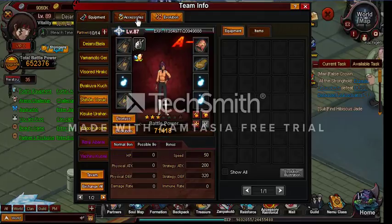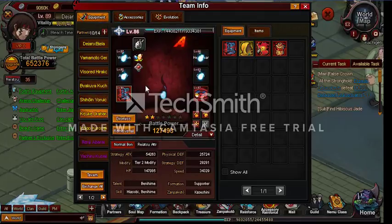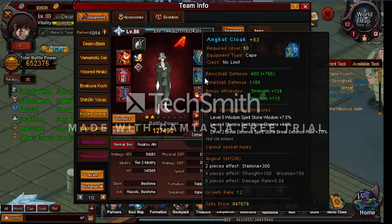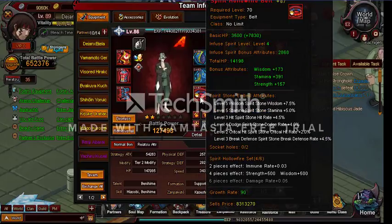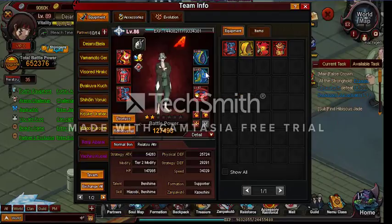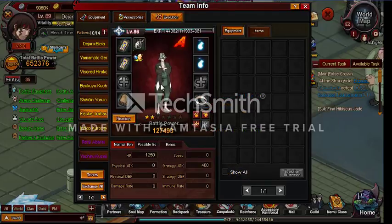Let's see — do I have Evolution on her? With some pieces, which is nice. Equipment — and Kisuke Urahara — I use him because he is really good for events. Like you can see, I put two more for a level 80 full set. But this is a 70 set — did not notice that, which is kinda retarded, but okay. Accessories need to level 10. Evolution — need to do Evolution on him too.